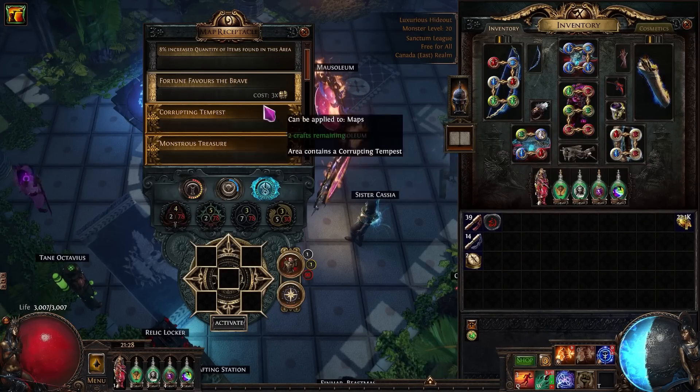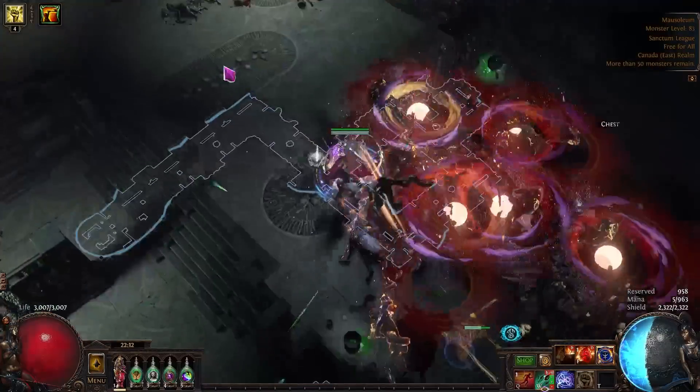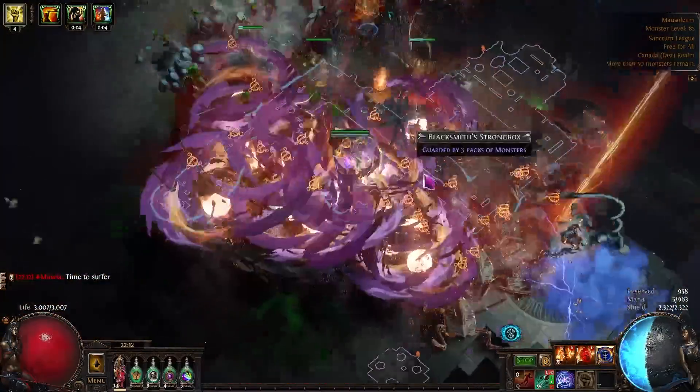On top of that, in the map device we will be running Eater of Worlds and Fortune Favors the Brave. This gives us more quantity and pack size, which again is crucial to being able to have enough yellow essence.